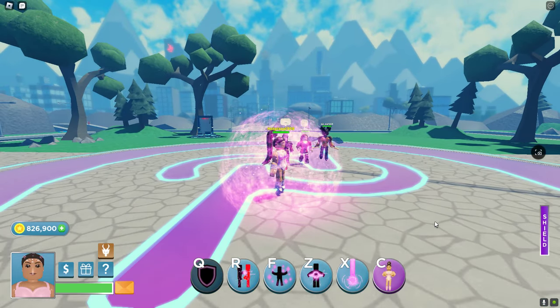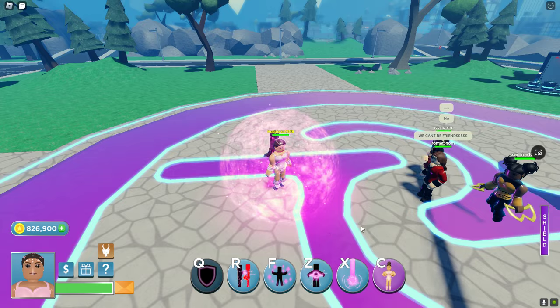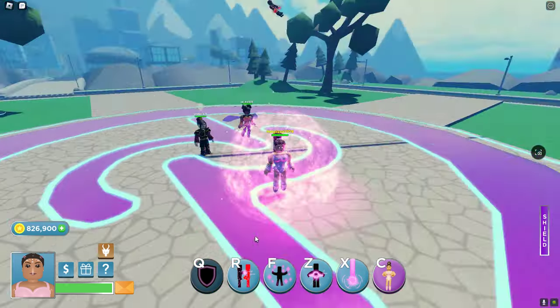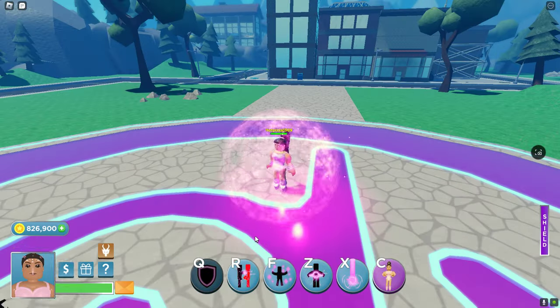So first we got Q, which is her shield. I think it's the same as Ajax's.